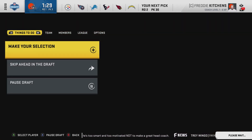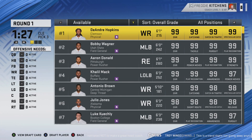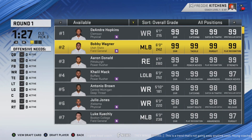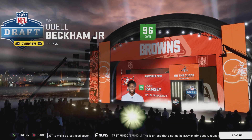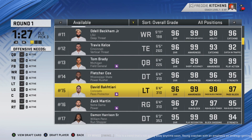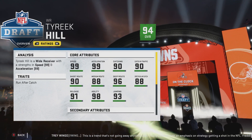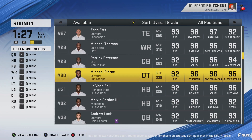We now have pick number three. I can see the development trait, which is great. This is tough — you guys know I like to go with the younger players. Star, not even superstar. This is kind of hard because you know I don't like old players, however this is a rebuild so that doesn't matter as much.